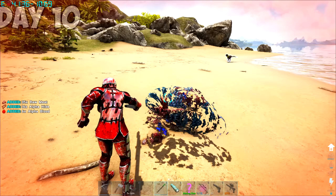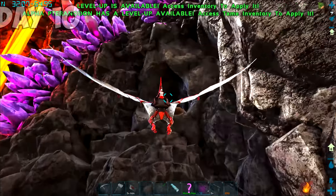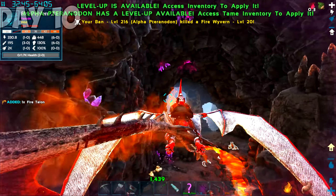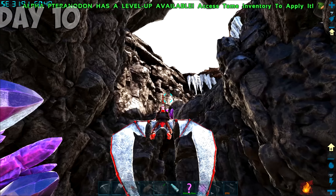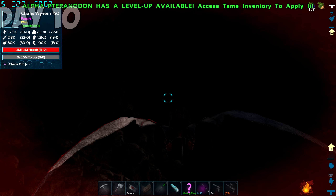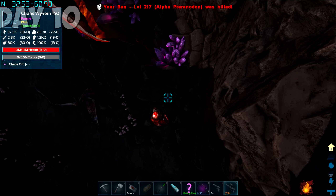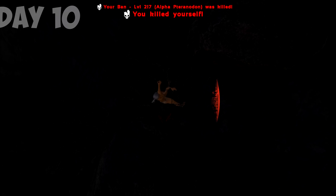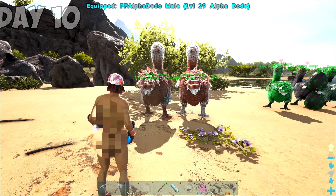Next up on our to-do checklist was to check out the Wyvern Trench for some decent eggs. Ban could surprisingly hold his own in here — I even got an achievement. Until we flew too high, right into a 150 Chaos Wyvern. It proceeded to melt the flesh off of Ban, and then I was next.